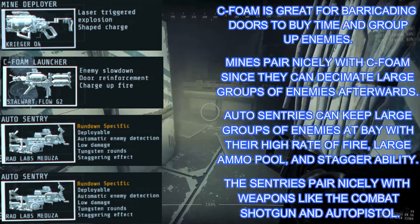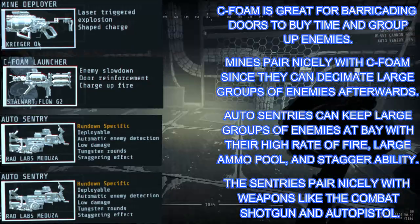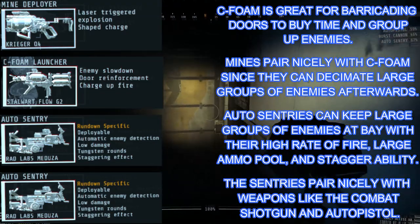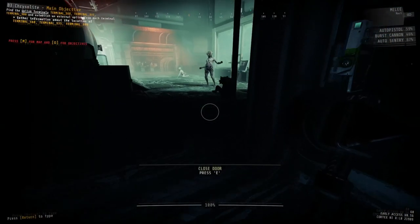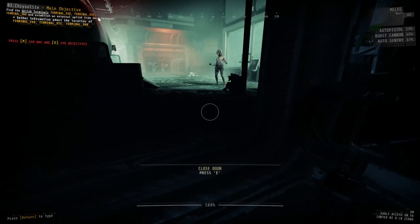Combine this with weapons like the Auto Pistols and the Combat Shotgun, and you'll be staggering so many enemies so quickly that they won't even have the opportunity to attack you most of the time. This will be very beneficial, especially for dealing with the Overload objective. Now, you don't have to have two Auto Sentries — you can definitely replace one and take something like a Bio Tracker or a turret that has more kill potential.